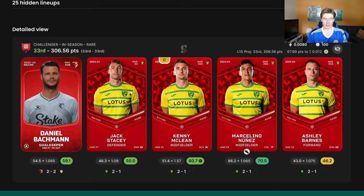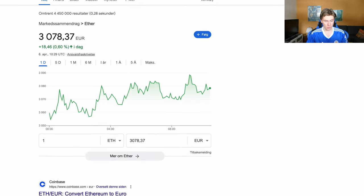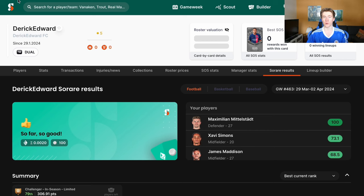But just keep in mind: Jack Stacey — 10 euros, McLean — 25 euros, Marcelino Nunes — 10 euros, Ashley Barnes — 10 euros. That will be around 130 euros total. We will take an ETH to euro calculator and check how much we have actually earned that game week. We got 25 euros. The team is worth 130 euros, so I need to get around 300 points, and I need to do it only four or five times to earn every single penny back. And that is something that is incredible to me.